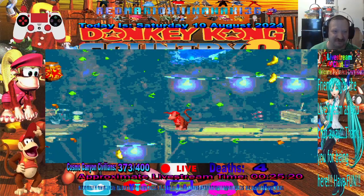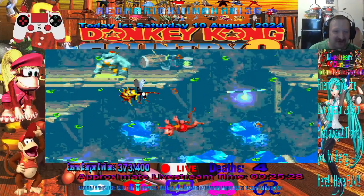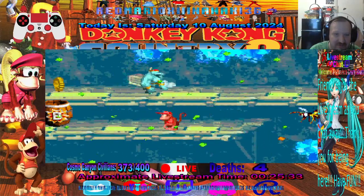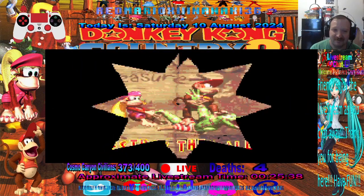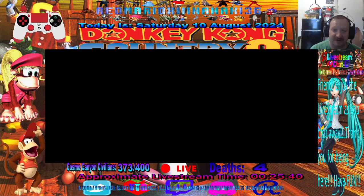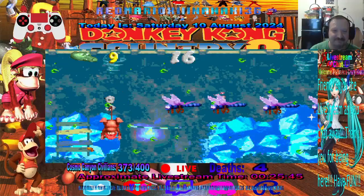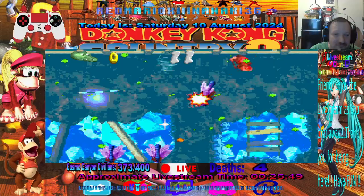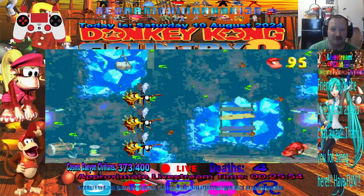We gotta look for the bonus too, so let's make a save state here, just in case. Is there anything down here? There's something over here — right over here, there's a bolt. Enjoy them all. Easy enough. There we go, there's our coin — token or whatever.